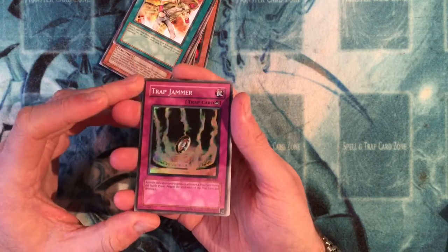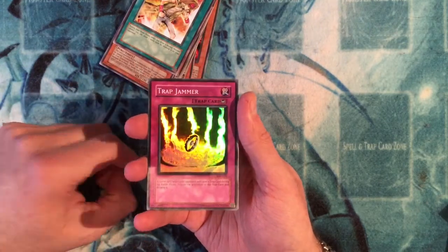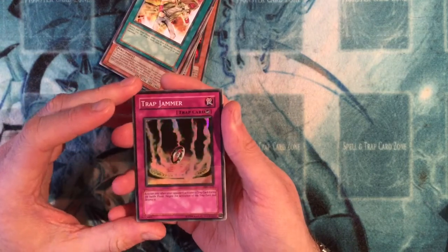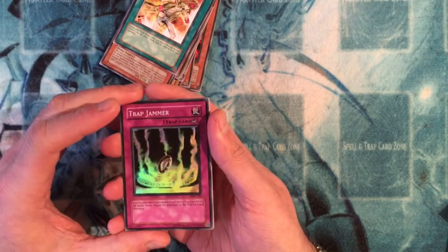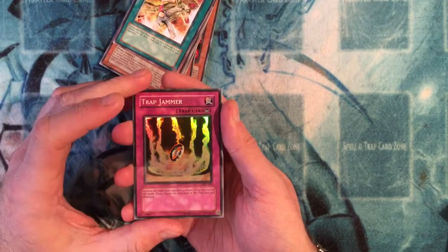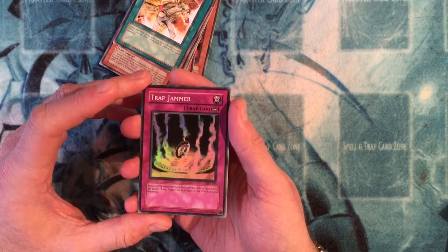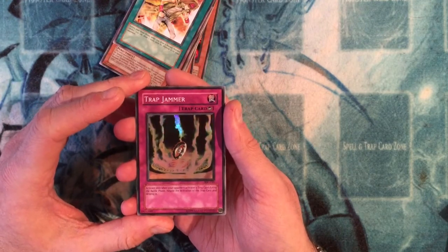Pretty good pulls from three packs — we've got two Trap Jammers, and we've got Berserk Gorilla, Dark Driceratops, and Matazza the Zapper. Nice, very nice! Let me know what your favorite cards from the set were if you were playing at the time. Drop a like if you want, subscribe, and I should be hopefully posting some more pack openings soon — some older ones I did around Christmas time which I haven't had the chance to upload yet. Thanks for watching and stay tuned, peace!